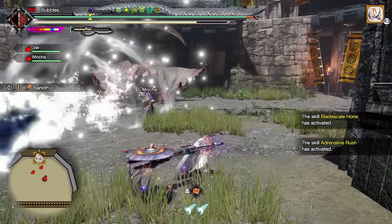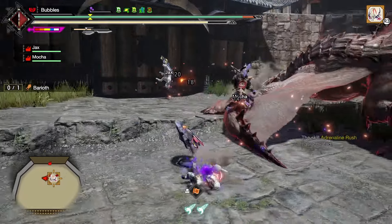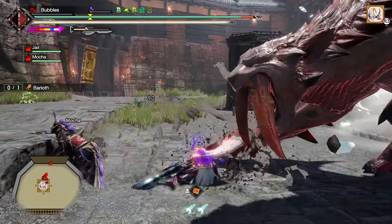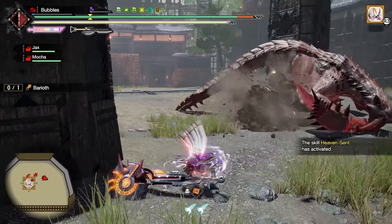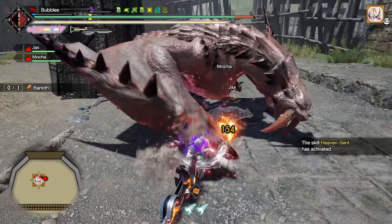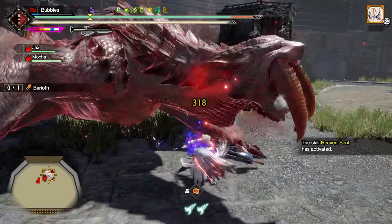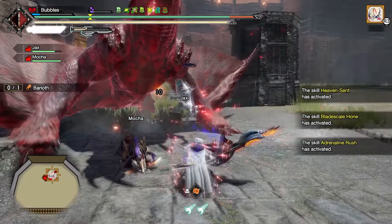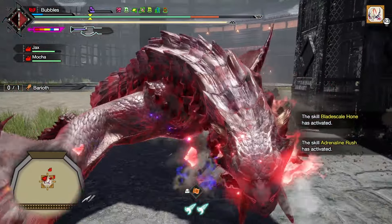I just realized I could put Coalescence on here — oh well. It's also a bit of a weird set because I decided to make one without Dragon Conversion to see how it does. Probably not going to do well, but we'll see. In theory it should be fine because switch axe does some pretty chunky damage as it is anyway, so it shouldn't be that bad. Almost out of mana — there's that lack of switcher jewel.